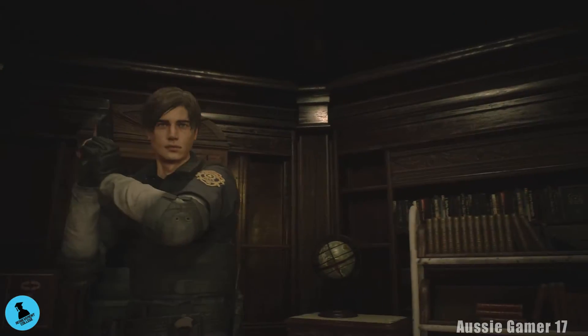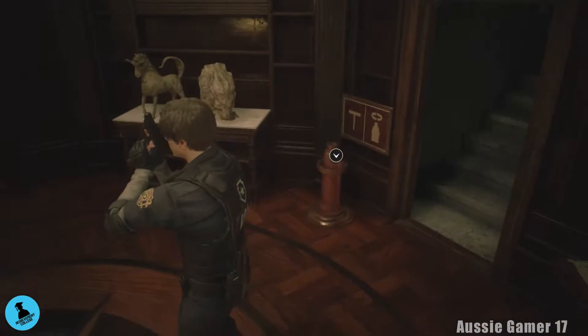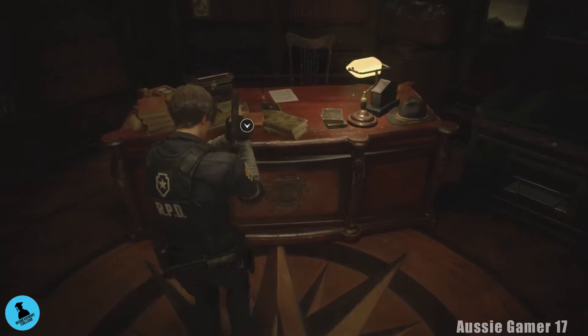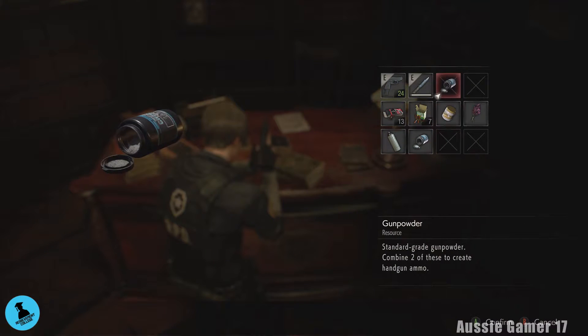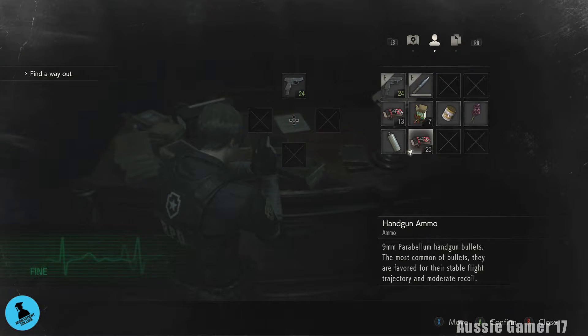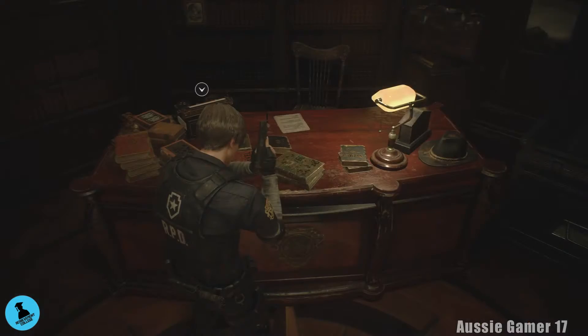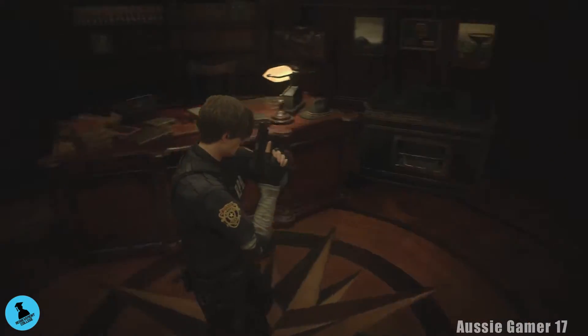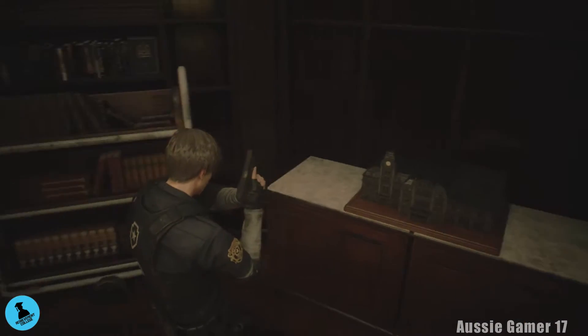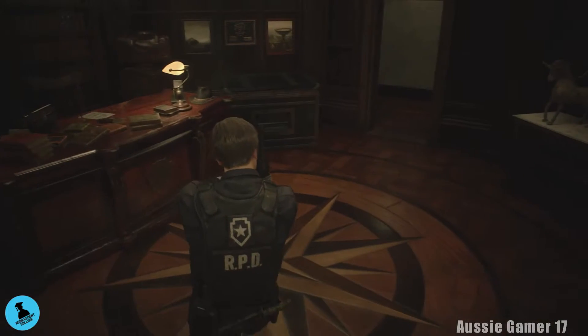We've escaped the police station for now and it's time to get ready for our first boss fight. Grab the gunpowder here — combine that and combine that as well. There should be some more ammo — shotgun shells, grab those. Now item box time.